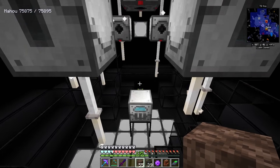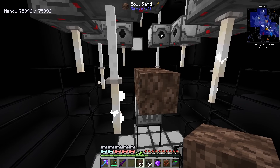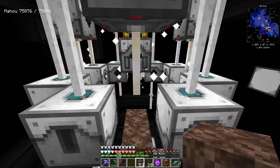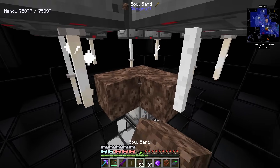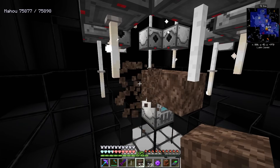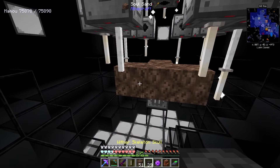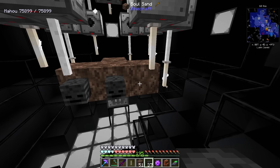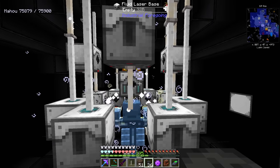One of the best ways to build this is sideways, making sure that the long part is on the bottom. If I've built this correctly, the Wither should just spawn in and it's now stasis-ified.